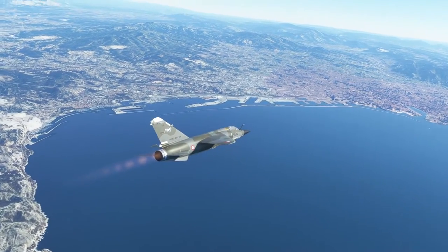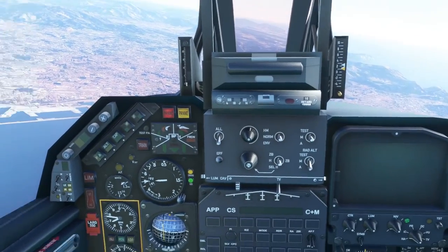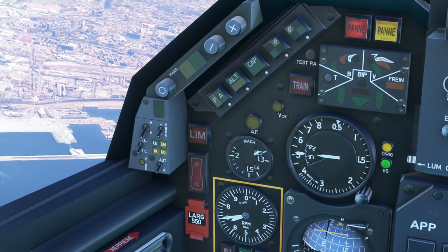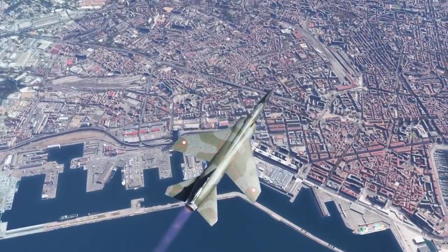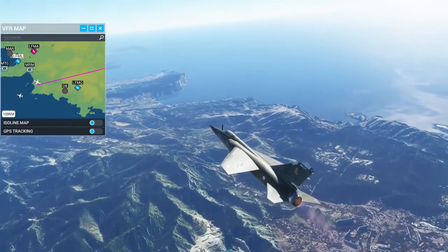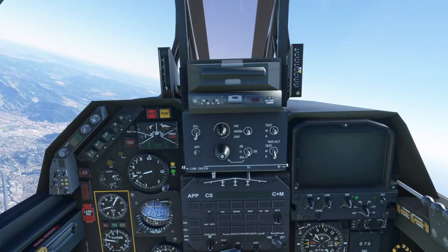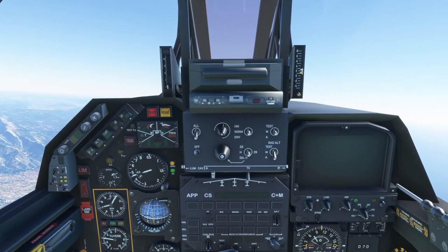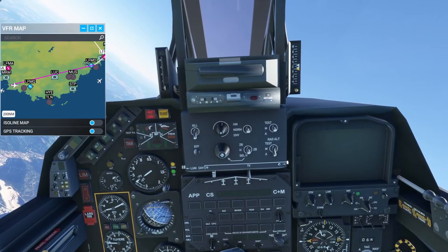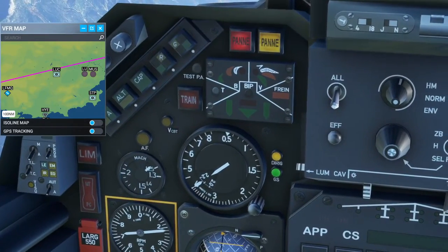We are going very fast — our indicated speed is 500 now. On the big speed dial, I don't think we can trust its Mach gauge; there's a separate Mach gauge over here that seems to be more realistic. Now that dial which is showing us going at like Mach 2.1 is not right — it's got the right indicated speed but it doesn't have the right Mach number on that dial.